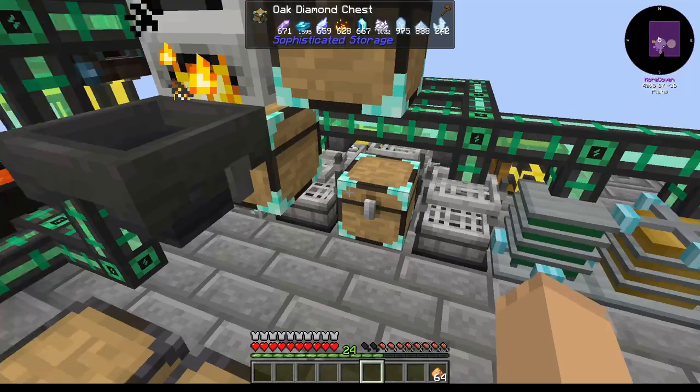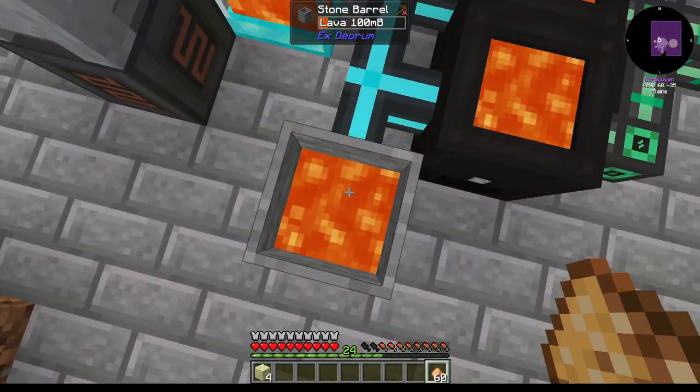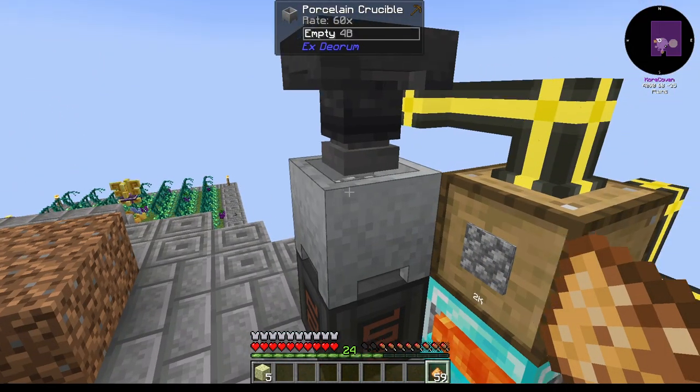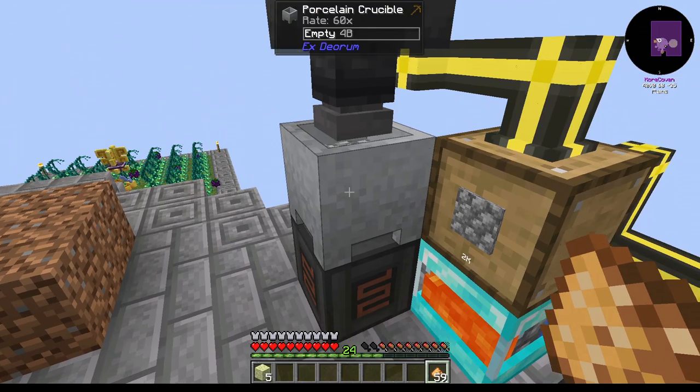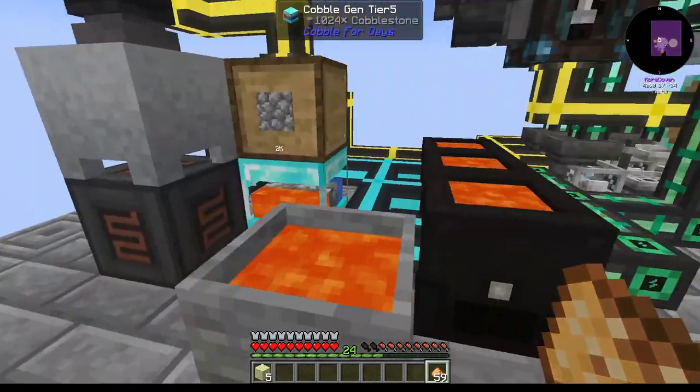What we're going to do is take a stack of Glowstone and just right-click this on the Lava Barrel to get some. Gotta wait until this melts a bit. I think I should make a second Superheated Element here soon.